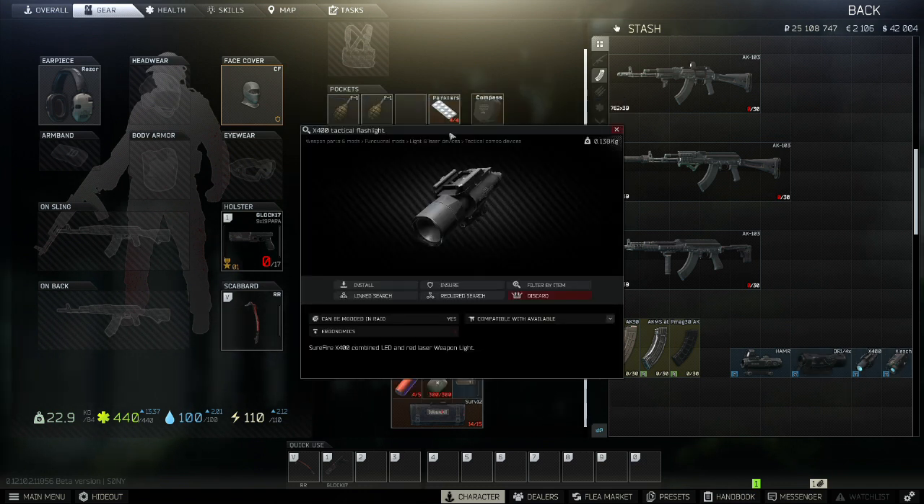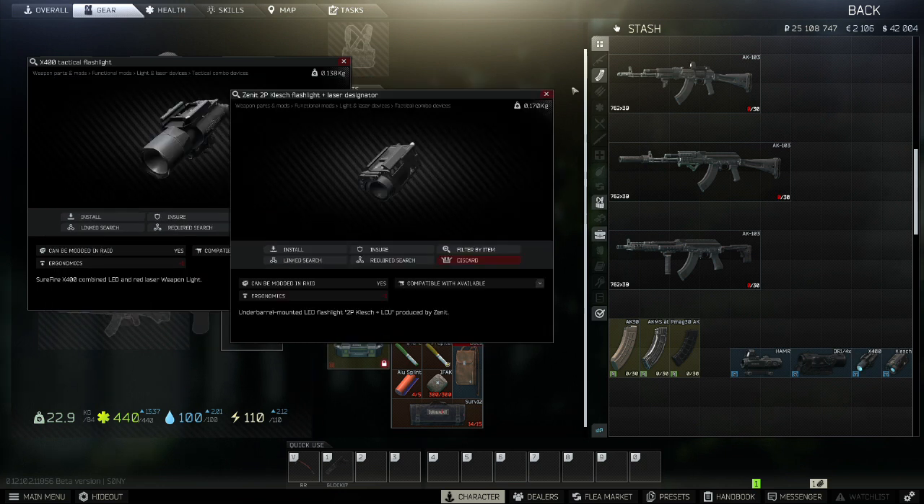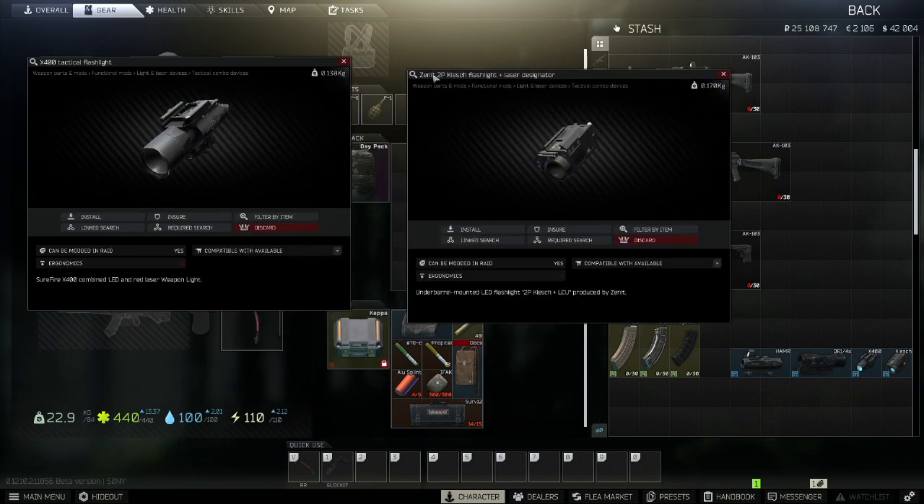In terms of tactical devices, there are two I suggest: the X-400 and the Zenit P2 Klish. Both have a normal flashlight mode, a flashlight and laser mode, and a laser mode. They're both quite inexpensive, at around 10k rubles, and both very easy to use.